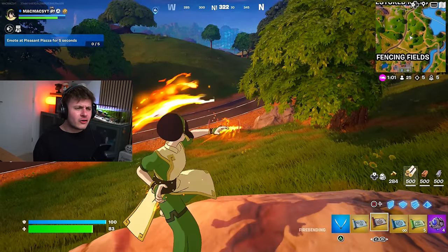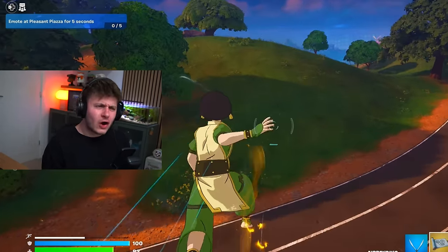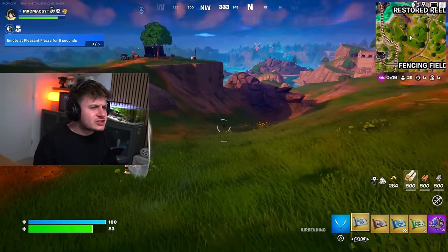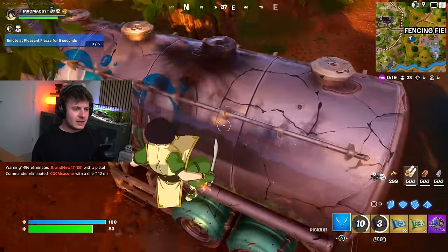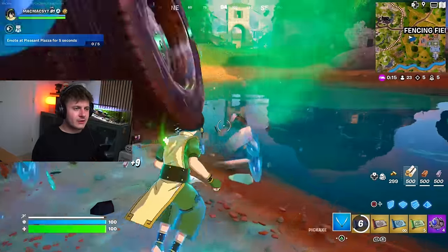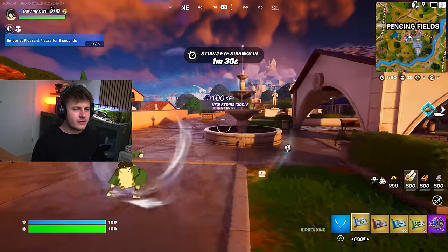The fire on its own is kind of lame - it doesn't really do much damage, but the slam is the best bit about it. So you use the best bits of each element in combination with each other to create the ultimate element ability - pretty much god mode in Fortnite, because people can't touch you. There are shots over here to the northeast - let's get over there quickly before they kill each other, over here at Fence and Food Summit.